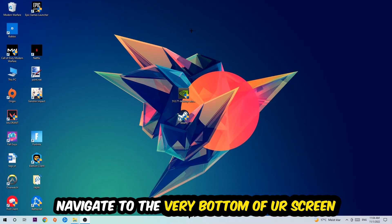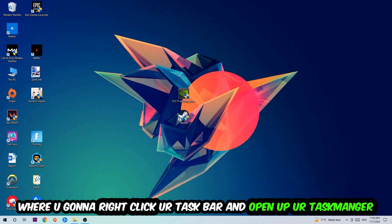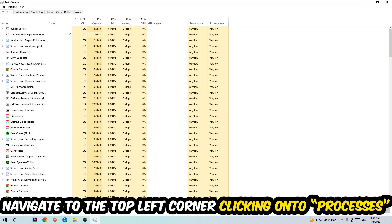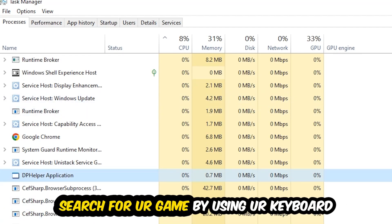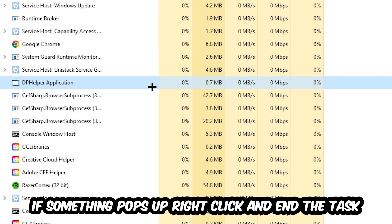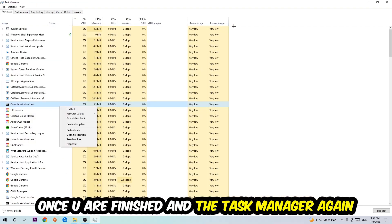The first step is to navigate to the very bottom of your screen, right-click your taskbar, and open Task Manager. Once it pops up, navigate to the top left corner, click on Processes, then click one of those processes. Search for your game using your keyboard. If nothing pops up, you're good. If something does, right-click and hit End Task. Then close the Task Manager.